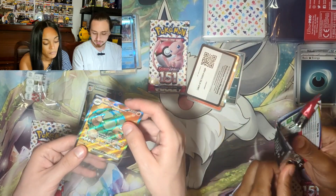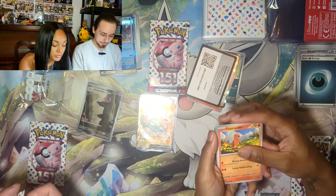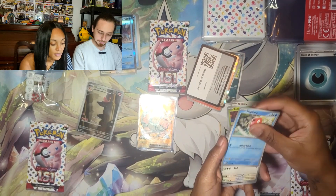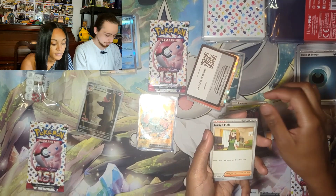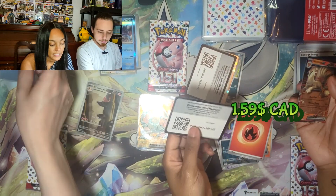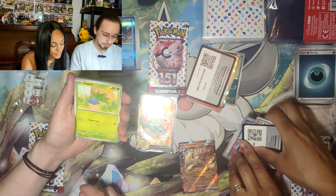Do you know Golem? Nope, never seen it. Charmander, Spearow, Bellsprout, Magikarp, Persian, Daisy's Help, Clefairy, Golbat — Ninetales EX! Ninetales EX — alright, that's one we don't have. Yeah!